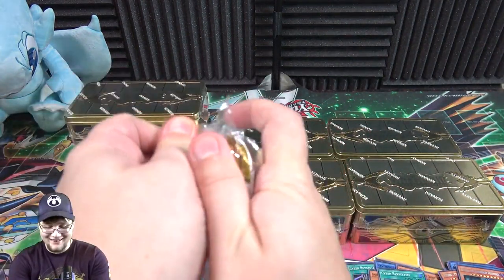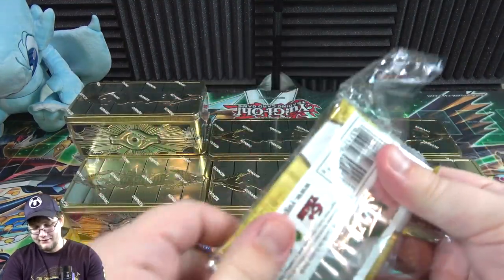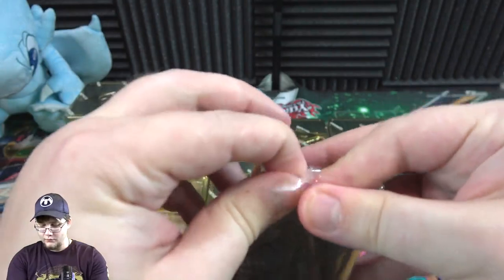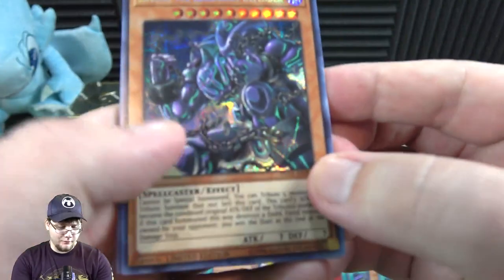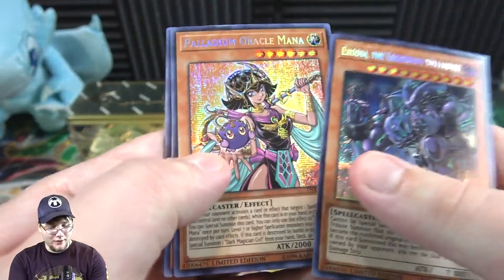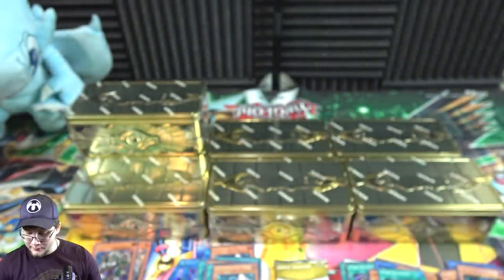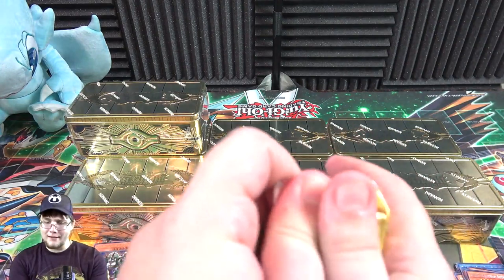Promo pack time. I think we've just about seen everything from these promo packs but I'll keep opening them just to make sure. Exodia — and yeah, Mana, that's right, we hadn't gotten her yet. So there's another one — the new Dark Magician Girl in her human form basically. Obelisk, Winged Dragon of Ra, and Dark Ruler No More. That might be all of them.